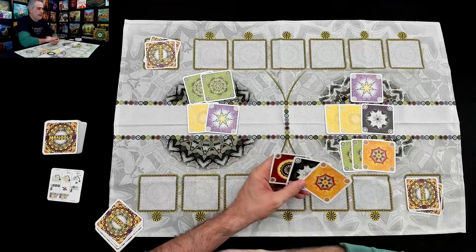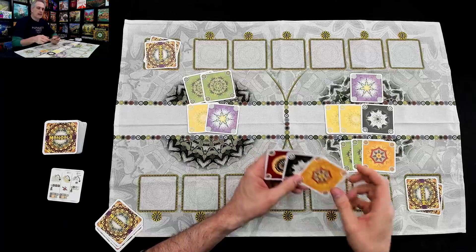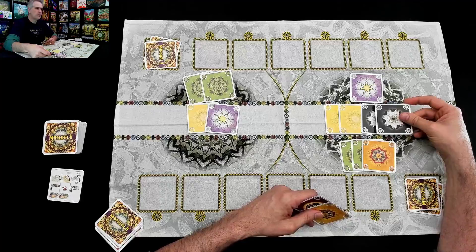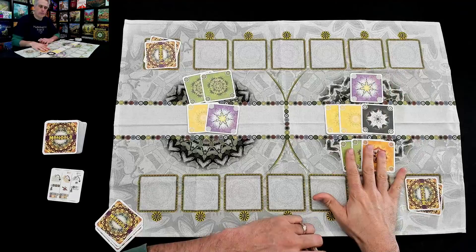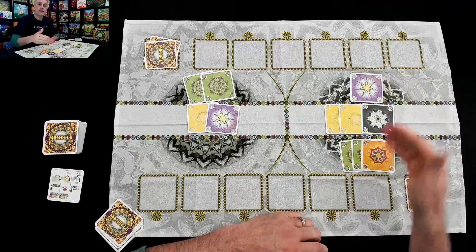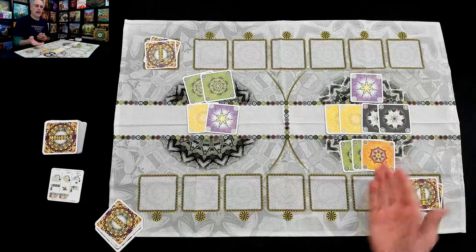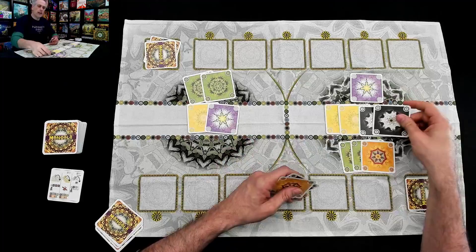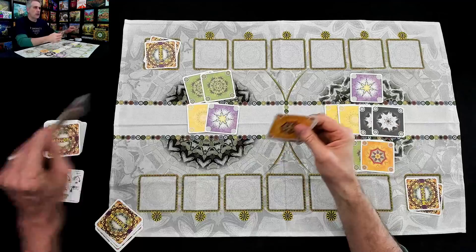Once a mandala is completed, players will take turns claiming individual colors out of the mountain and putting them in their river and cup to score points at the end of the game. Now I can finish this whenever I want and I've got some more options. It is Jen's turn. Jen cannot play either this orange or this black to her field. She could play the black to the mountain, which means she would get to draw some more cards. Even if she puts it to the mountain, all she's doing is ensuring that when I eventually win this thing, I'll probably take two and Jen will get to take two as well.